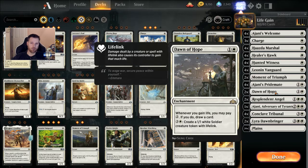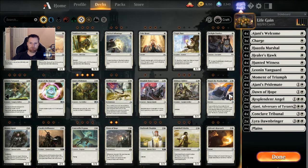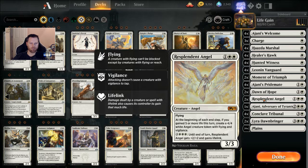Two Dawns of Hope — only two because it's all I have, and it fits nicely. Whenever you gain life, you may pay two mana; if you do, draw a card. It's awesome. And for four mana, you can create a token with lifelink. This is your only card draw engine in the deck, so it's not that great, but Mono White doesn't have a whole lot of card draw. Maybe Revitalize — you could Revitalize and Moment of Triumph, which would also pump your Resplendent Angel. So there's some synergy here with Mono White Lifelink, which I like.